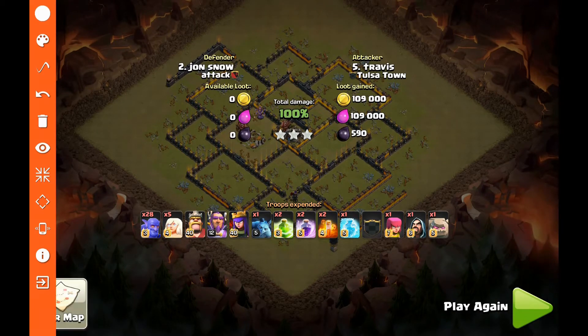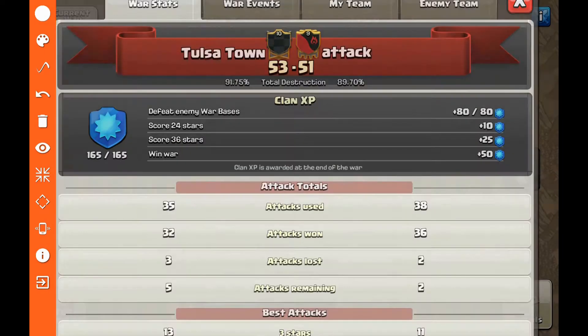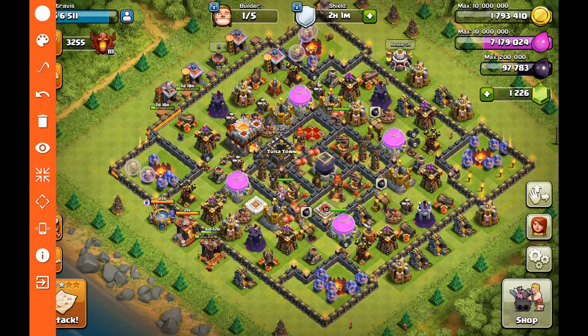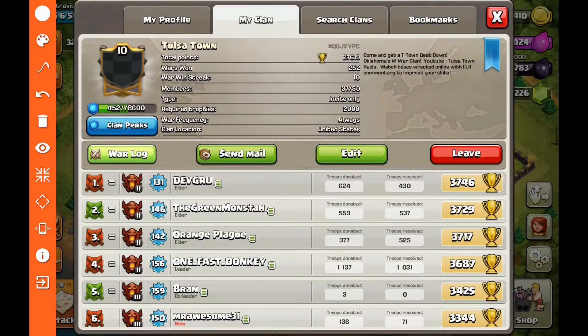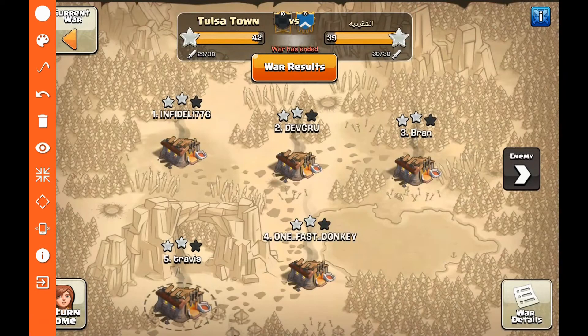This strategy actually works better on anti-three-star bases than on trophy bases. On trophy bases I've had more success with the second strategy. Overall, this first strategy is more effective and easier to use — I've had more three-stars with the first approach than the second. Let's go ahead and jump into the next attack.